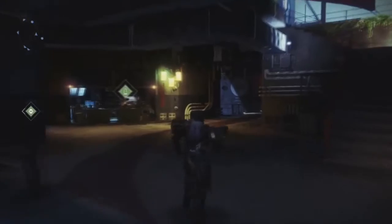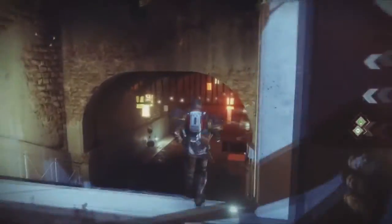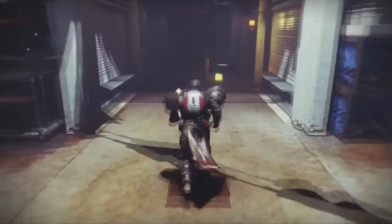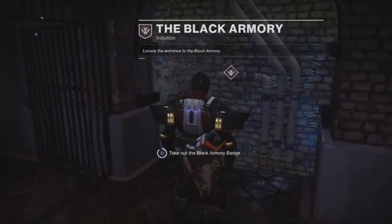Moving on, let me go ahead and head to the actual Black Armory. In order to find that we're just going to come down here to the west side — totally gang related. It's going to be past the Drifter and this door over here which is now open. We're going to go down quite a ways, jump down here to save some time, and then we've got this wall here and a cutscene.